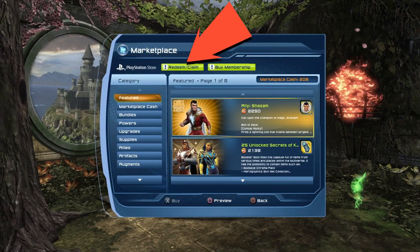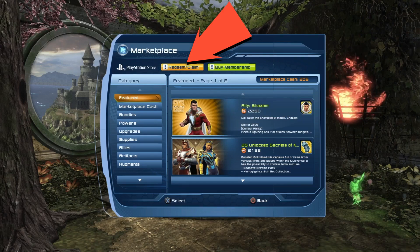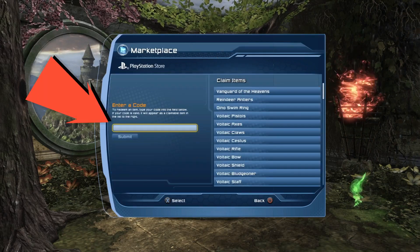To find your redeem codes, open up the marketplace and then go to the top of the screen where it says Redeem Claim. Then you can go over to the side and enter the code.